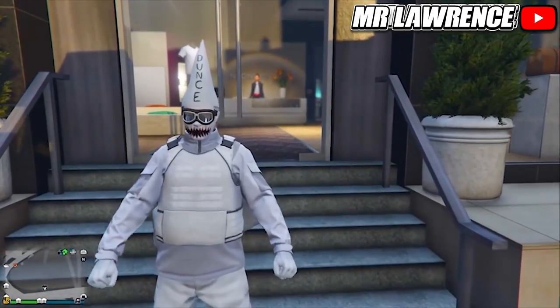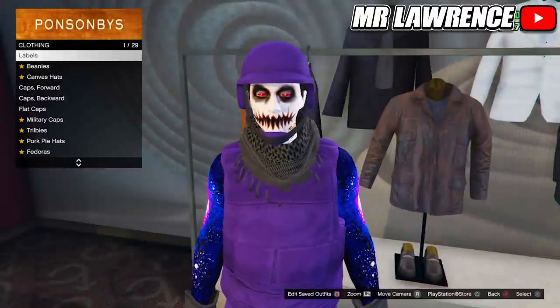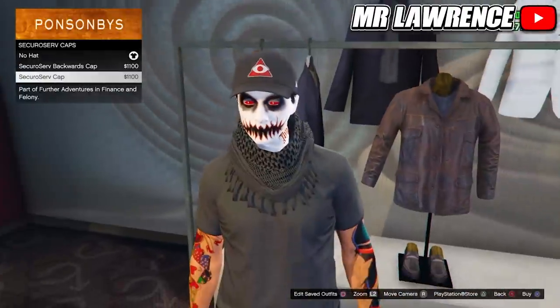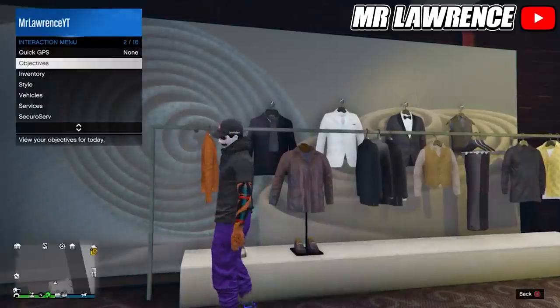You can use the exact same method to get the dance cap in online. But instead of the blue digital riot helmet, you will need to go to Securo Surf Caps and purchase this one. Then just do the glitch and you will have the dance cap. You cannot save the dance cap, so you will need to keep the same outfit on forever to keep it.